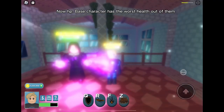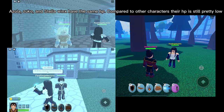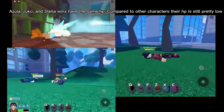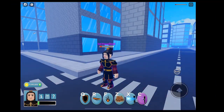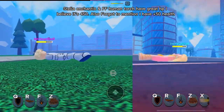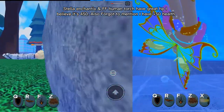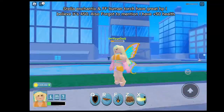Now HP. The base character has the worst health out of all of them. Azula, Zuko, and Stella Winks have the same HP, though compared to other characters their HP is still pretty low. Stella Enchantix and FF Human Torch have great HP — I believe it's 450. Also forgot to mention I have plus 50 health.